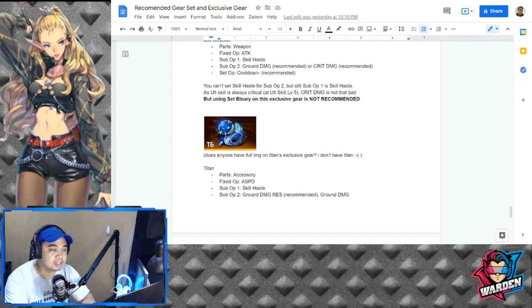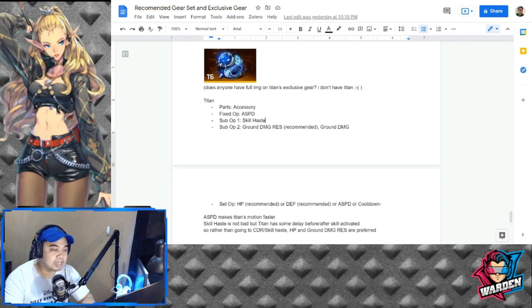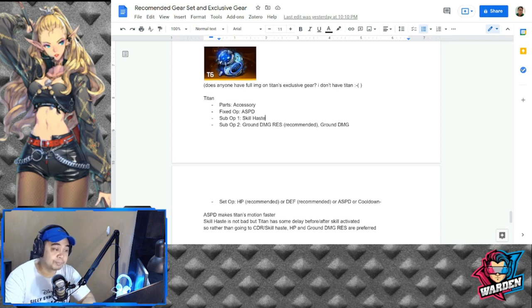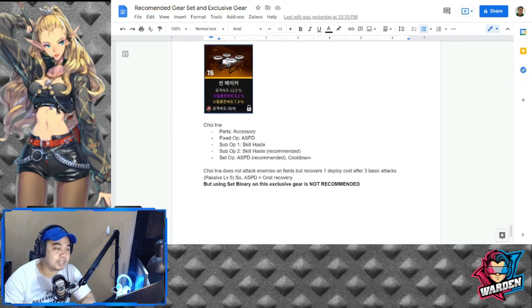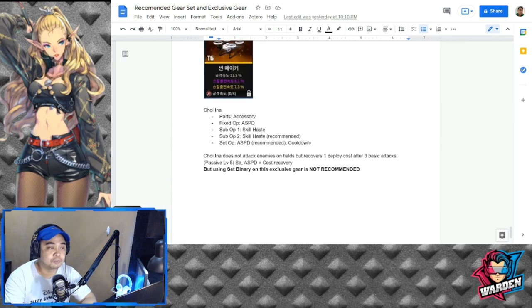The next is a future gear we're still waiting for — Titan's exclusive weapon. Accessory — attack speed, skill haste, ground damage resistance — and the recommended set is HP, defense, attack speed, or cooldown. Most people prefer HP, but attack speed makes Titan's motion faster. Skill haste isn't bad, but Titan already has a delay after skill activation, so HP and ground damage resistance is preferred. For Choy Ina — accessory, skill haste, attack speed — even though she doesn't attack enemies, she recovers one deployment cost after three basic attacks, which is why attack speed matters. Using set binaries is definitely not recommended for Choy Ina.